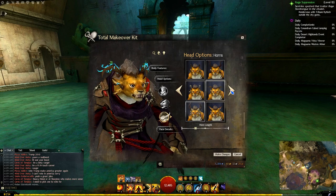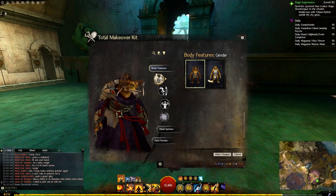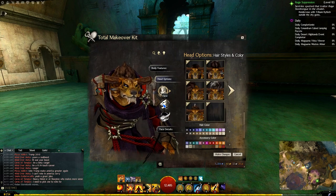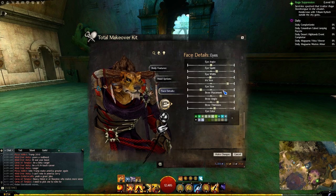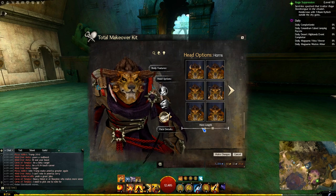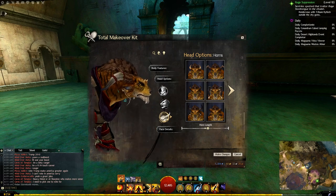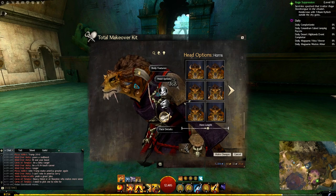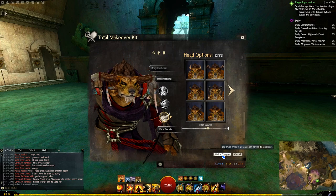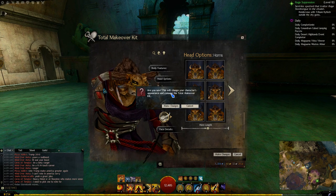I want to remain as a male character and I want the dangly doodads hanging off my horns. Do I want to change any of this? Oh yes, let's go. Hey, that's interesting — we can't actually alter the horn length, so these particular horns are set. If you want them, they will not change.